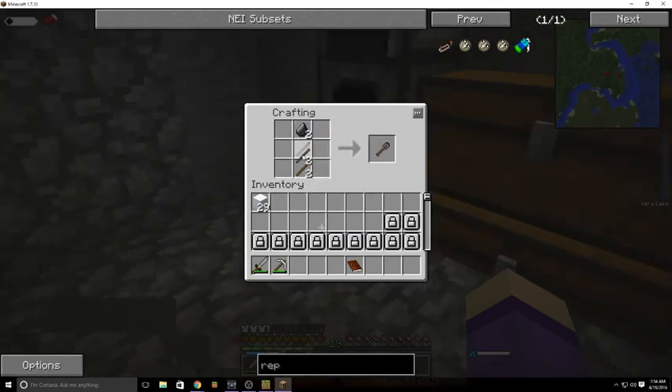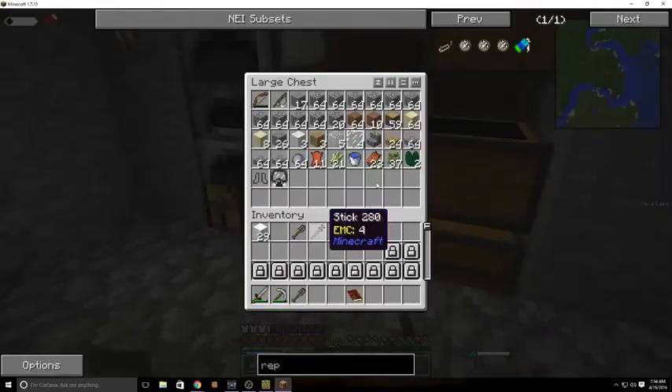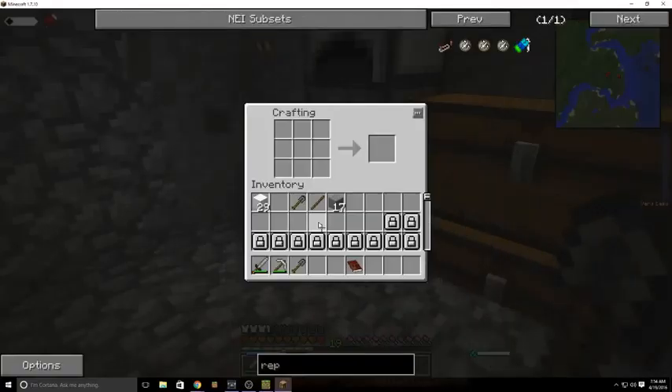Let's make two shovels. Let's make two shovels. And then do we have anything? We have some stone. I don't really need a stone shovel, but we'll make one.